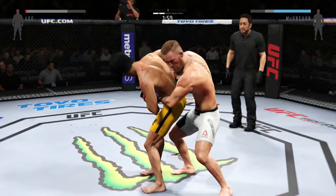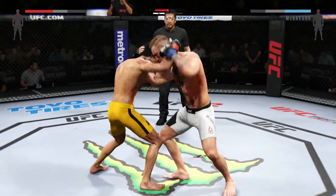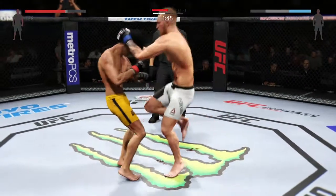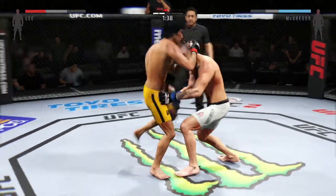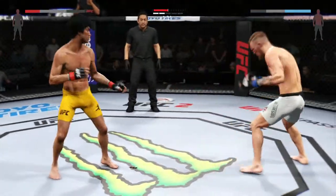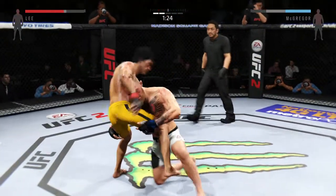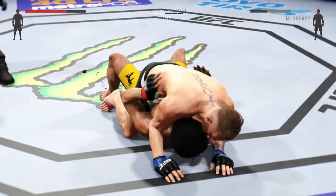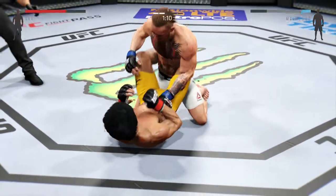That cut is getting worse. Spins around, gets the back. He blocks that hook. He moves to the Muay Thai clinch. Nice knee to the leg. Tying him up in the clinch. That's a strong Muay Thai plum clinch. They disengage from the clinch. Nice uppercut by Lee. Beautiful punch. Big jab. Going for the takedown. McGregor gets the takedown. Lee with a nice strike from the bottom. Back to full guard.